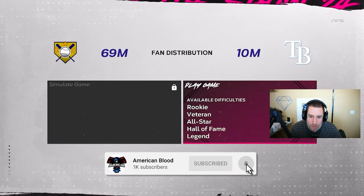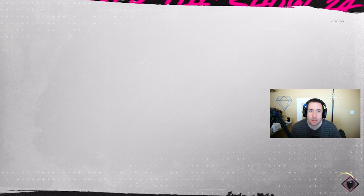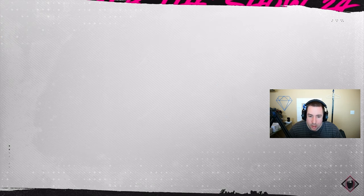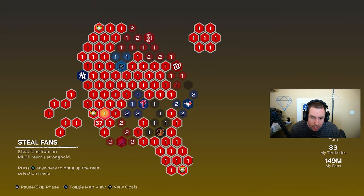Now we have the Tampa Bay Rays — we can play them on Rookie difficulty. I'll see you guys right after this game. We beat the Tampa Bay Rays and we're moving on to our next stronghold. We'll also unlock Sandy. Go ahead and simulate that one and then reinforce somewhere else to take over more territories.